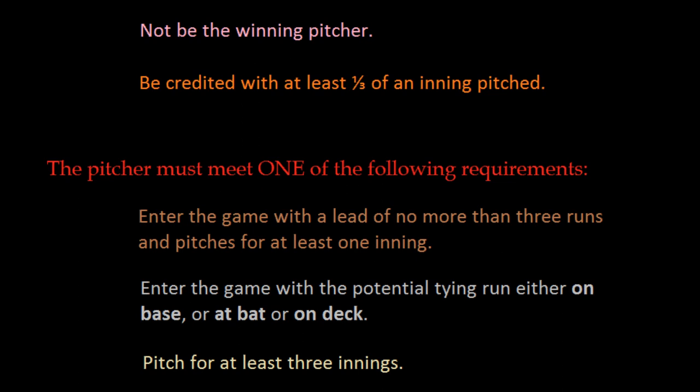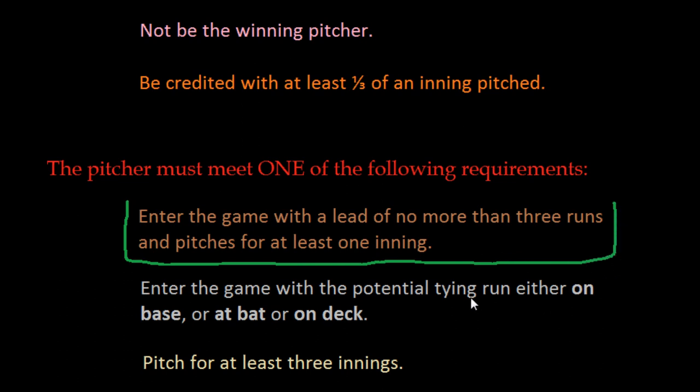It wouldn't matter what the score is — it could be 17 to nothing the entire time — but as long as he pitches for those three innings, he earns the save. The first situation described, pitching one inning with a three-run lead or less, is the most common type of save you will see in the game today. Teams usually have one pitcher dubbed their closer, so if the team is leading by three runs or less, the closer will be brought in to pitch the ninth inning and hopefully close out the game.